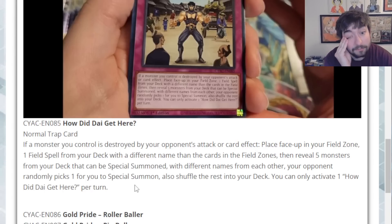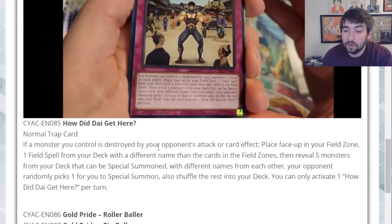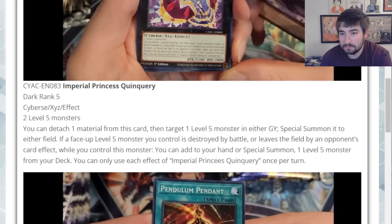So technically off this card you're getting any field spell from deck and a monster from deck — but the monster is random. You have to have five worthwhile monsters to summon, which isn't always easy. Think about Runic — Runic has no monsters in the main deck. Naturia you could reveal Cricket and Camellia, but you don't even really want to reveal Sunflower. Some decks just don't have five good options. Fun card, interesting card, but probably not good enough overall. It also requires your opponent to play into it by going after your stuff — I don't like cards that have to wait for your opponent to give you the avenue.